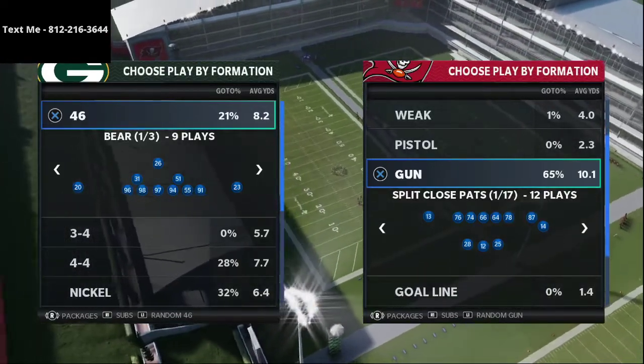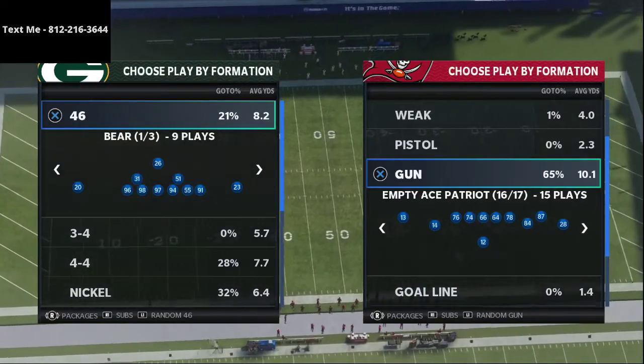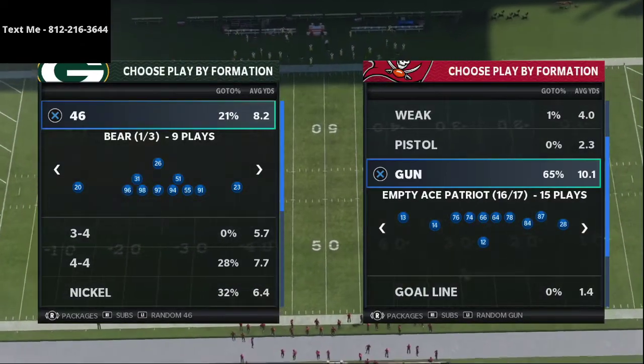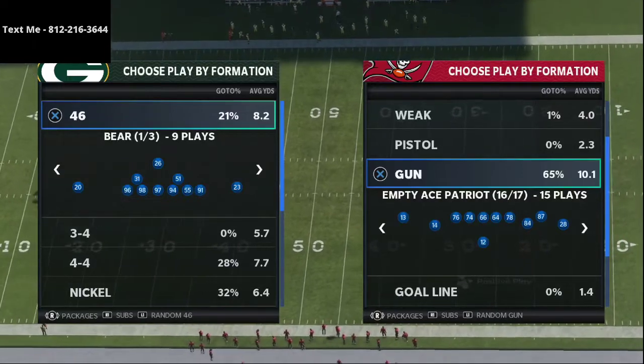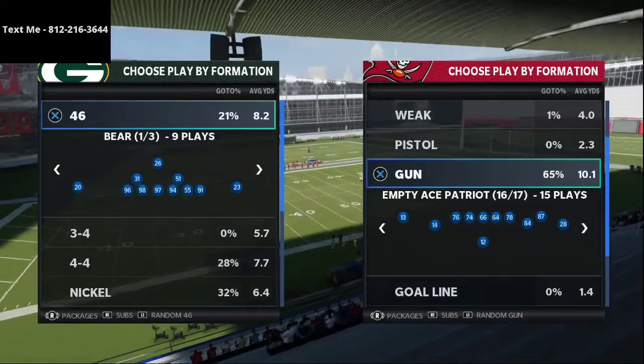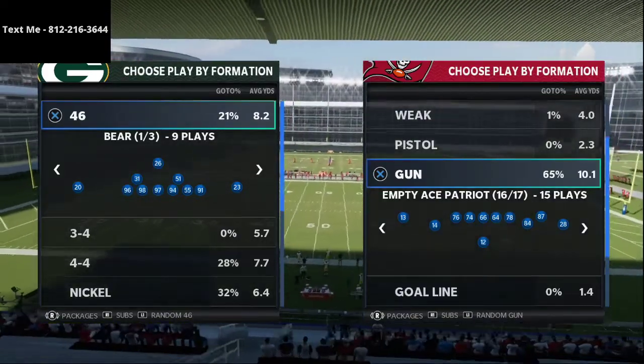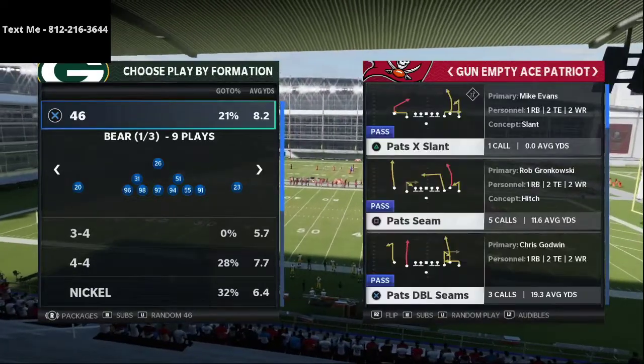We're going to dive right in. This is from the New England Patriots playbook. For those of you that have been following me for a while, you know that the New England playbook is probably my favorite playbook and the best offense in Madden 21. If you want to get my full ebook on the New England Patriots playbook, that link is in the description.